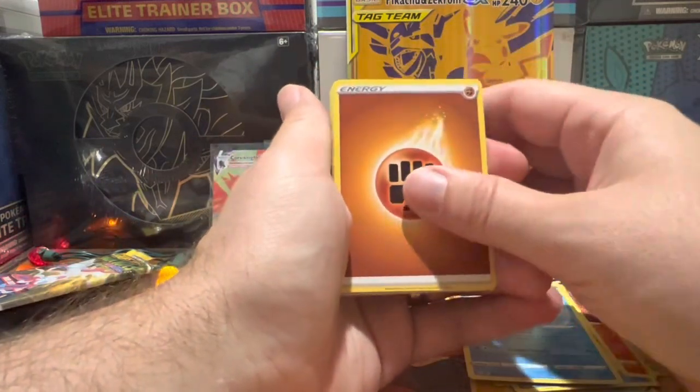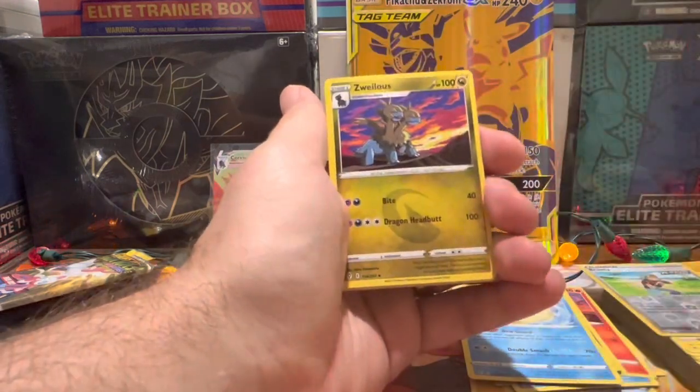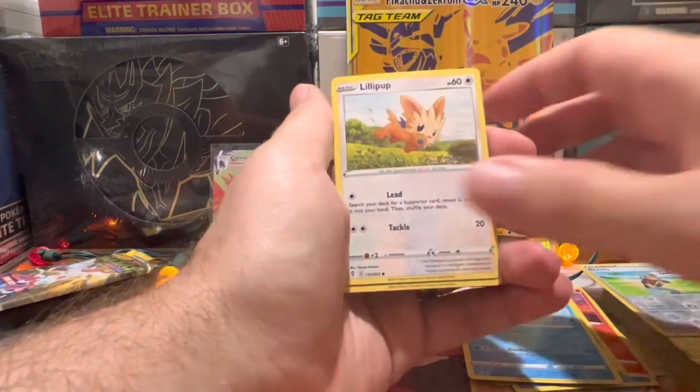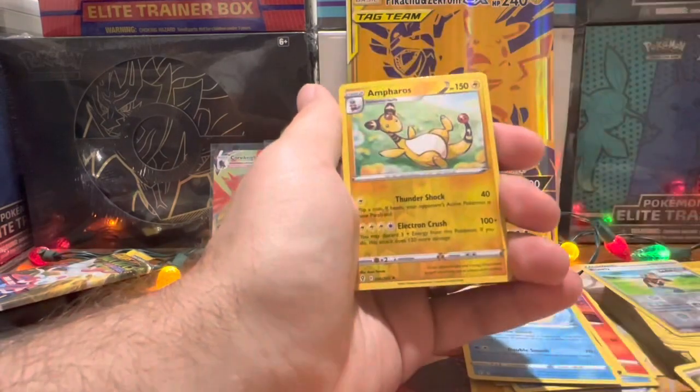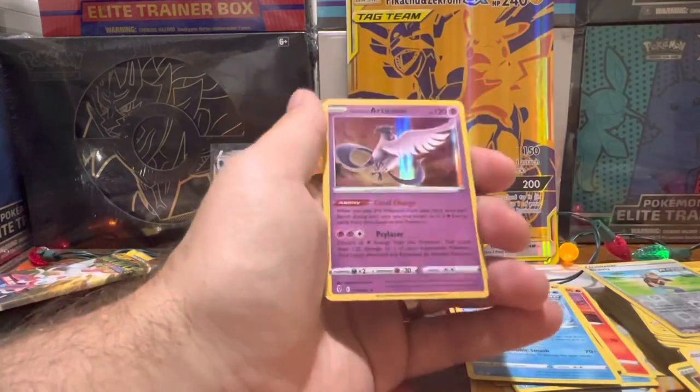This is the last pack of the box — let's see what we can do. Copper Cat, Zinnia's Resolve, Zoe, Slowpoke, Lotad, more Litleo — more Lion King — more Bagon, Cinccino Ampharos reverse, and for the rare it is a Galarian Articuno holographic!